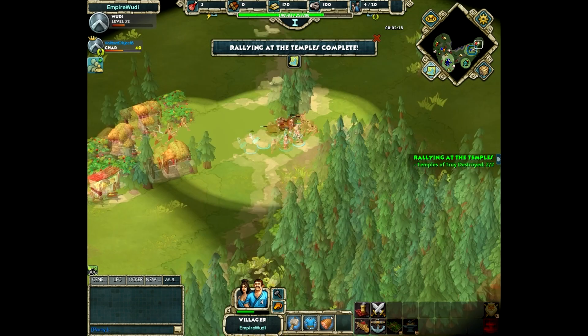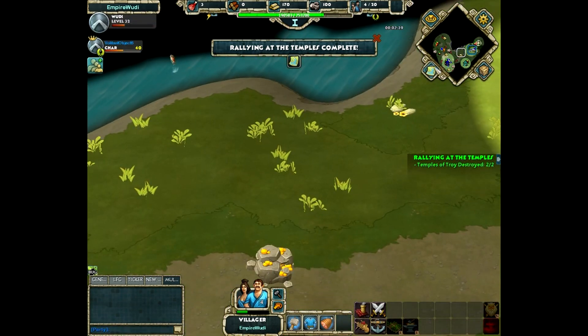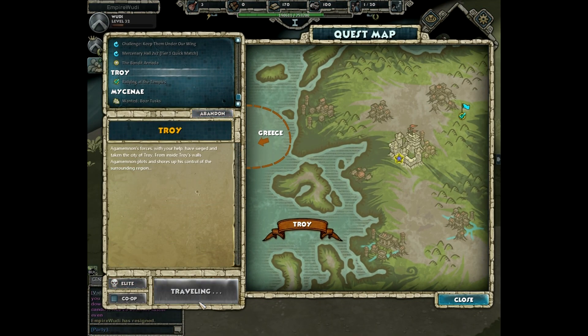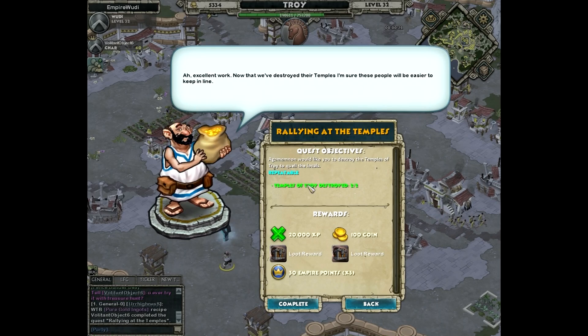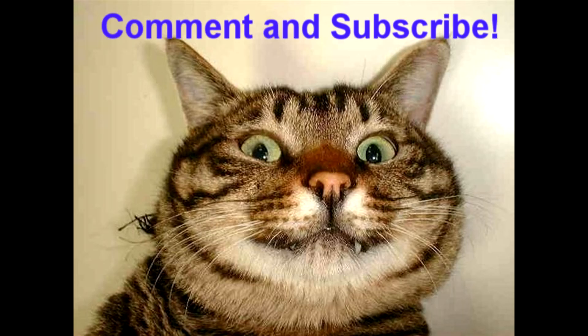There you have it — Rally at the Temple under two minutes. You're looking at twenty-nine thousand XP, two treasure boxes, about 140 coins, and a bunch of Empire points. I did this quest about four times and gained a whole level. That's 29K XP. Thanks for watching, don't forget to subscribe if you liked the video — peace out, this is Woody.